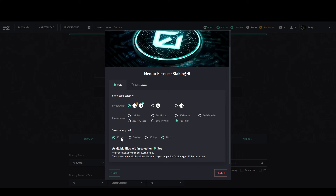Under these we have property size selection, all the way from one tile up to 750, and finally the lockup period selection. We can't select which specific property we want to stake our essence on — it's automatically assigned based on the previously mentioned selections, but each selection does show us exactly how many tiles we have available for staking within it.